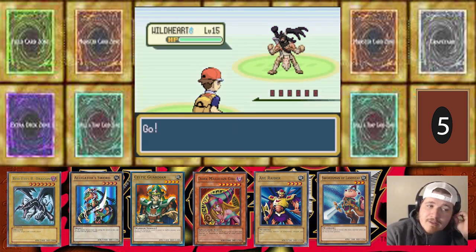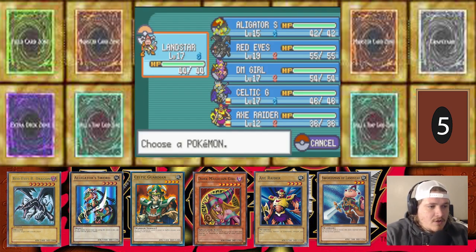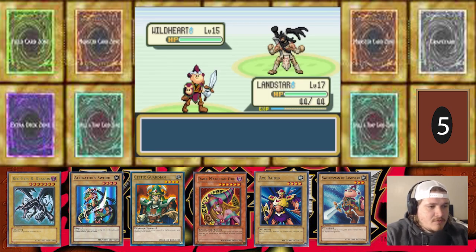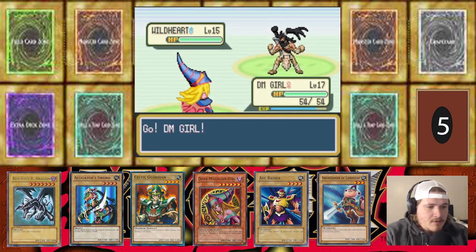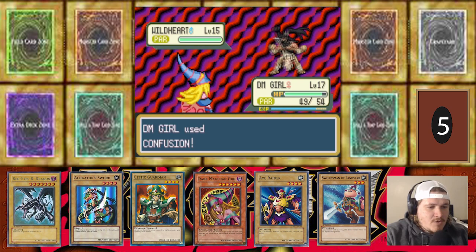There's another Wild Heart right there — that is pure Fighting type. We're going to switch, probably into Dark Magician Girl. We got the Paralysis off the Force Pond, but because we have Synchronize it also gets Wild Heart — so that's good too. Let's hit this thing with a Confusion. Almost one-shot the guy. Going to Leer me, Wild Heart. That's fine.